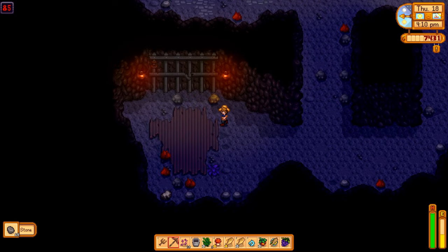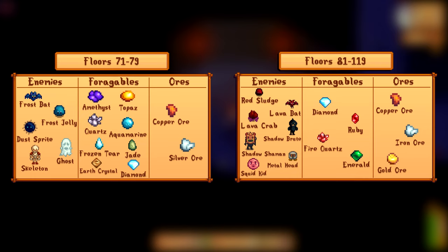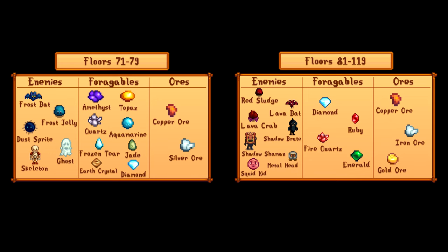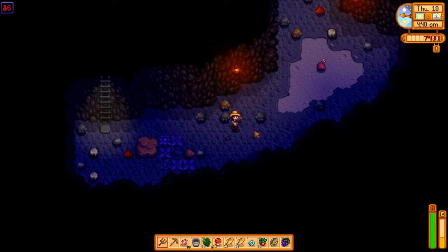For bundle items from the mines: frozen tears are found on floors 40 to 79, fire quartz on floors 80 to 120. You'll find iron nodes on floor 40 and above, gold nodes on floor 80 and above. I recommend going for the 10 bat wings dropped from bats and a solar essence easily obtained from ghosts for the adventurer's bundle. You'll also need a frozen geode from floors 40 to 79 for the field research bundle, and cave carrots, red mushrooms, and purple mushrooms can be found throughout the whole mines for multiple bundles.